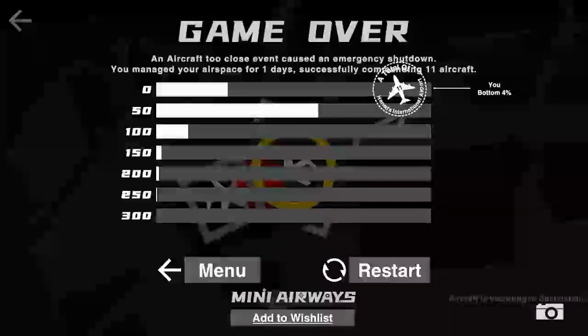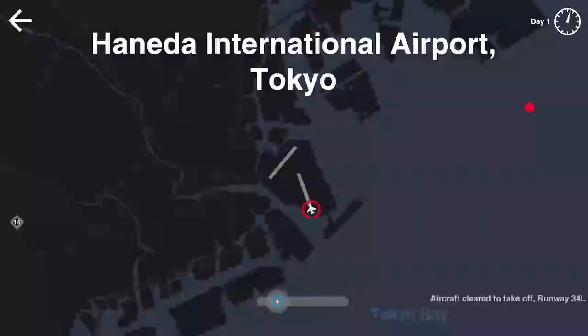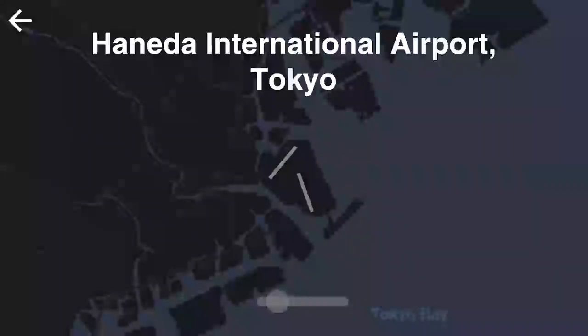Bottom 4%! No way. We're going to do a lot better this time. Let's go ahead and restart here at the Tokyo International Airport. We'll get this guy going there and blue is that way. Get that guy going there. Hopefully they shouldn't crash because he's on the ground. Okay, so that does count as a crash. Interesting. Let's try that again.